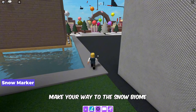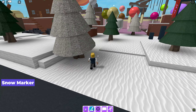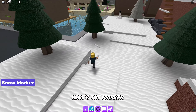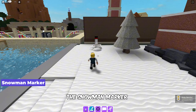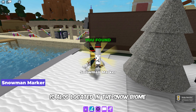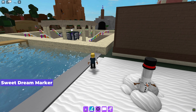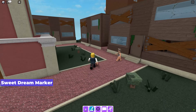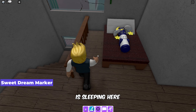For the snow marker, make your way to the snow biome — here is the marker. The snowman marker is also located in the snow biome. The sweet dream marker is sleeping inside the house.